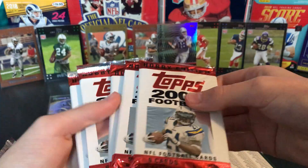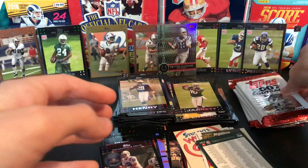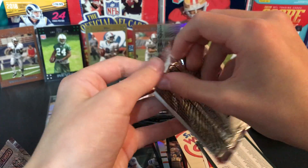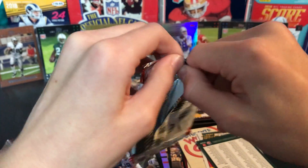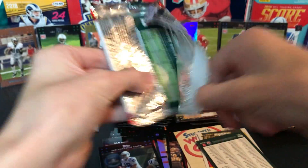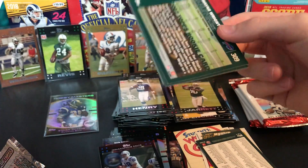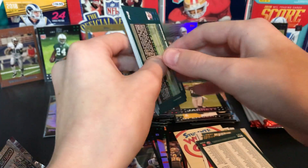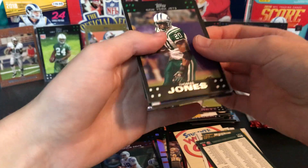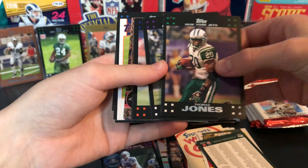We're not even halfway — about five more packs left to rip to the halfway point. I mean guys, I'm like satisfied. I don't think there's going to be any other top rookies anymore because they don't put duplicates in a lot, so that's probably what I'm going to get for the box. Thomas Jones, Mark Clayton.